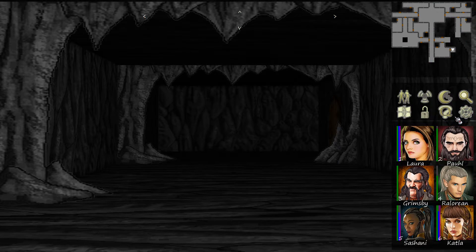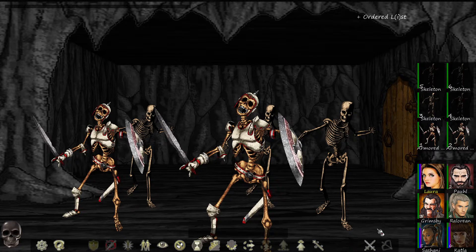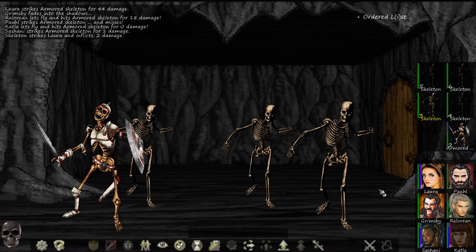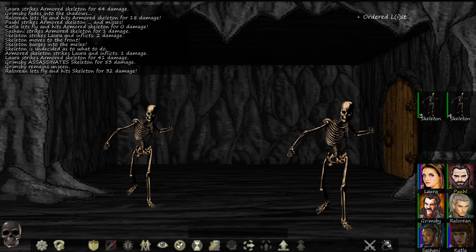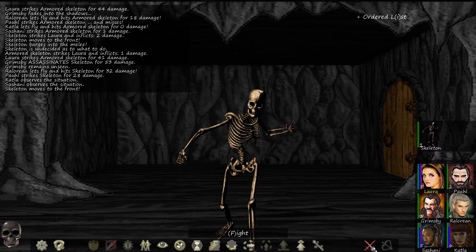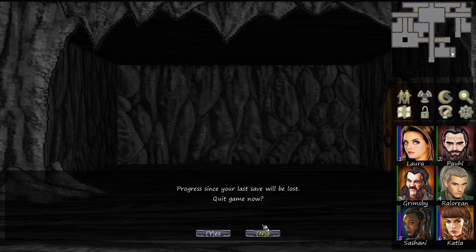Nice — Function F10. Two armored skeletons. Let's go ahead and shoot that one, hit that one — missed. Shoot that one, hit that one — did one damage, it's into melee. Hits Laura for one. Let's fight the armored one, let's assassinate you, let's shoot you, let's fight you — so satisfying, the sound effects. Pass your turn, moves to the front and dies. 108 XP, 49 gold, six runes. Oh, function F10 — no I don't want to quit.